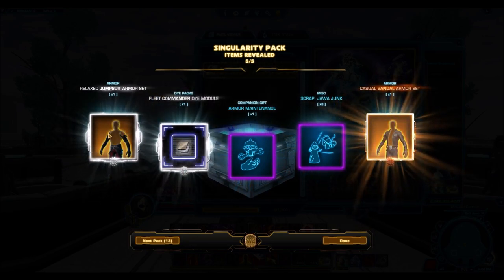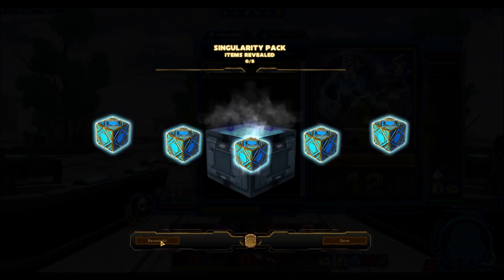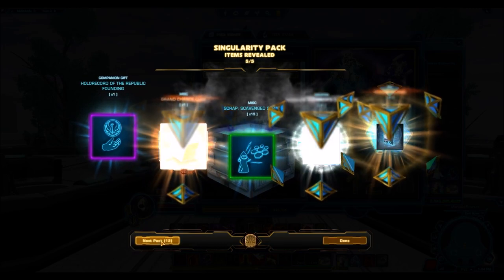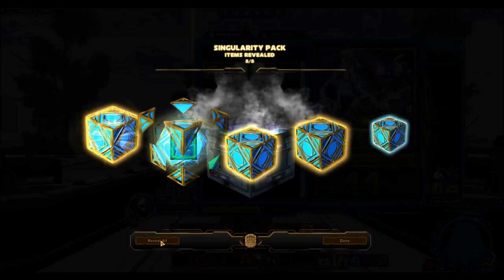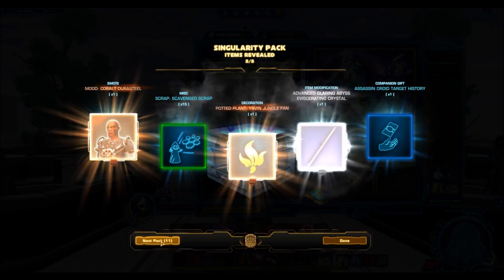We actually got a pretty nice pull here — the Relaxed Jumpsuit and the Casual Vandal. They're only bronze and silver rarity, but they are very, very rare and expensive on the GTN because they're really old and they show off your torso, which is often very popular. That was a pretty nice pull, but it's one in a million — the rest of the stuff you're going to get is crap.